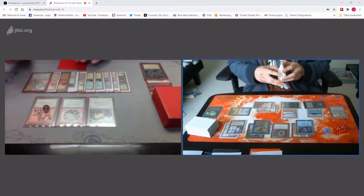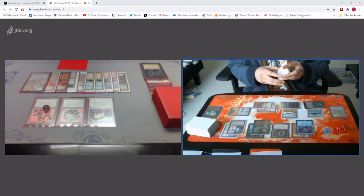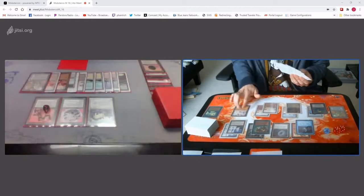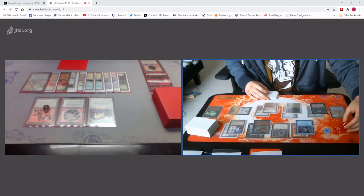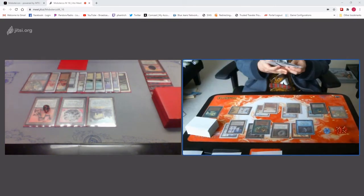I will Millstone you. Yep. Preservation, Mox Jet. Go ahead. Untap. 7 cards in hand, Ivory Tower triggers. Library. Gain 8, up to 68. Draw for turn. Draw for turn. Play a Tropical Island. Play a Dark Heart of the Wood. Pass the turn.